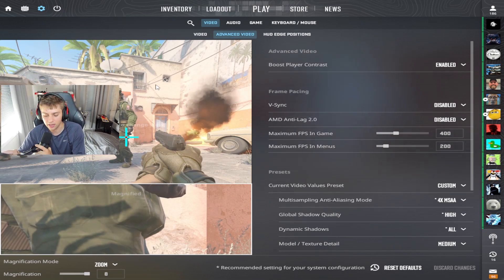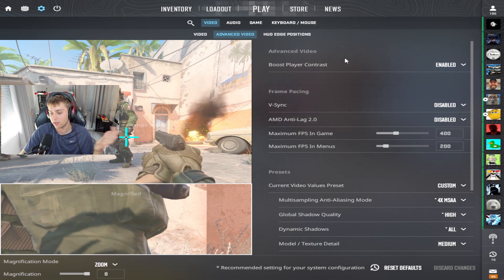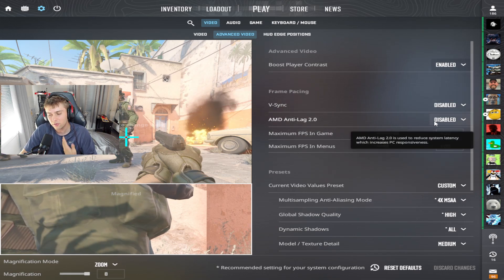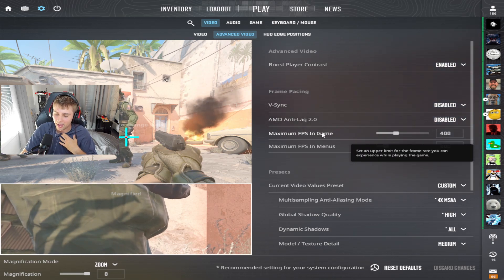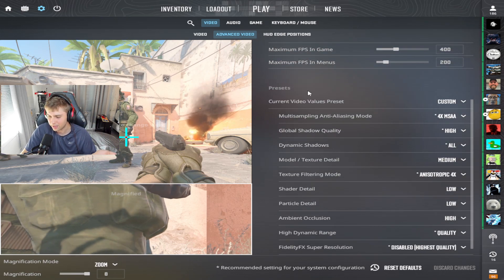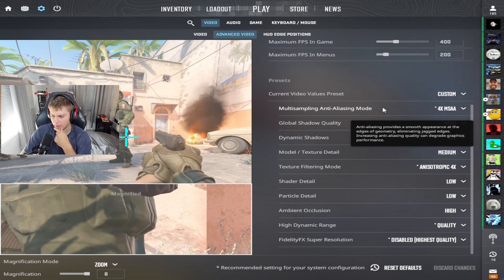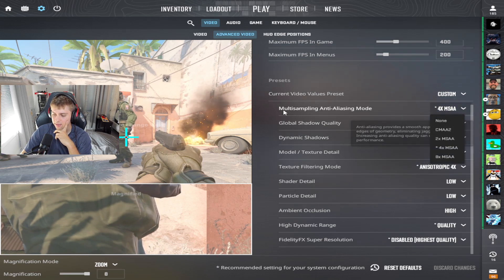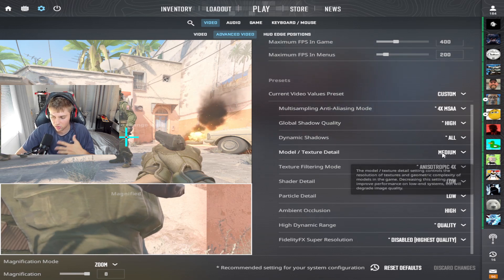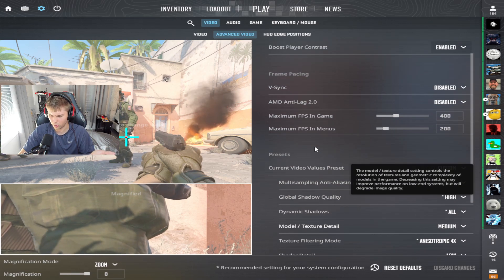For advanced video settings, I'm going to speed run a few of these. I like to copy some pro players and see what the consensus is. Boost player contrast: enabled. V-Sync: disabled. AMD anti-lag: I've had it disabled while streaming and I've been really liking it. Maximum FPS: 400 — keeps it consistent. Menu FPS, I'd recommend capping it; there's no reason to have it going to 1,000+. For MSAA, I use 4X MSAA. For global shadow quality, I play on high. Dynamic shadows: all — don't put sun only, have that on all.